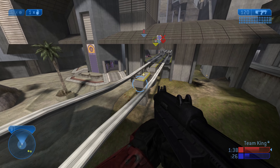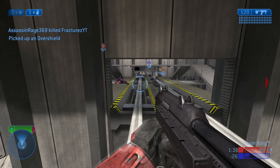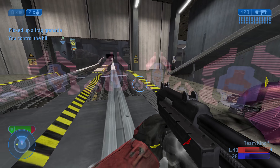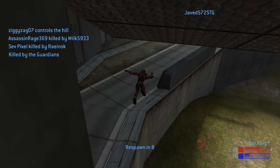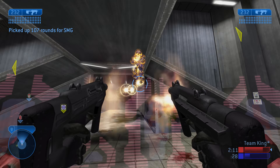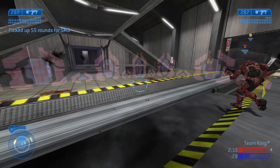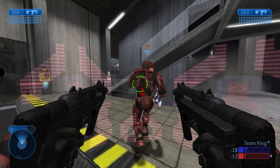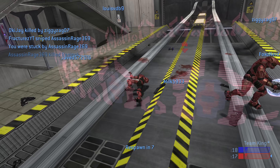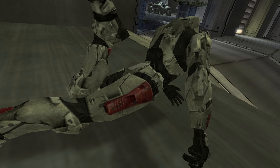Because both the sword and the overshield spawn on the train tracks, it adds this extra threat you had to worry about. There was now a much greater risk than simply being sniped when jumping onto the open train tracks to get that sweet Halo 2 sword — and no Halo map since has managed to replicate that. It honestly blows my mind that Terminal has never been remade purely because of that train, and I'd love to see Halo Infinite rectify that. 343, please — let me grapple to a high-speed train and have it launch me into a wall at violent speeds.